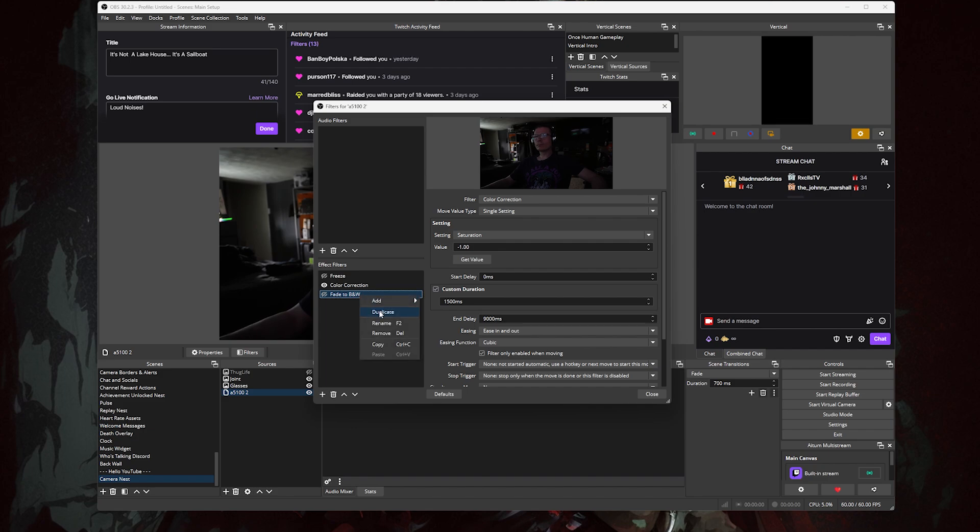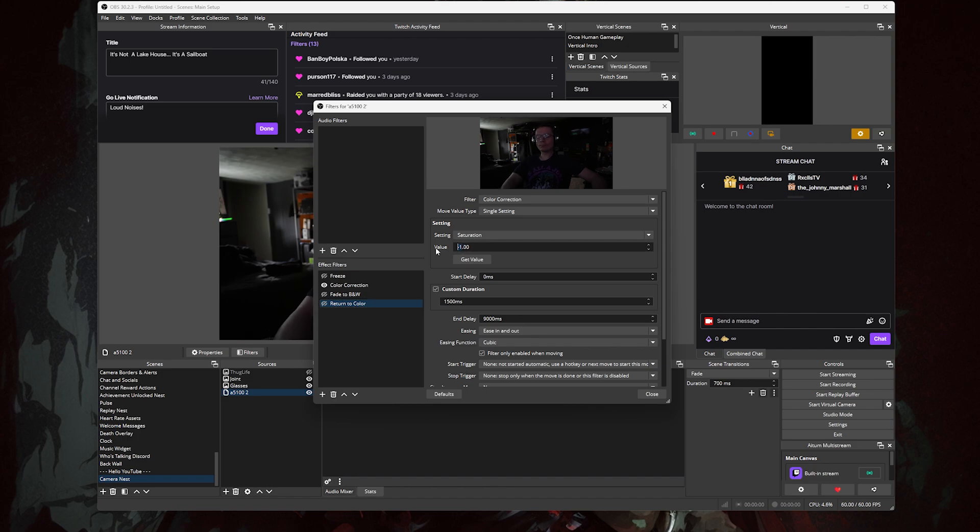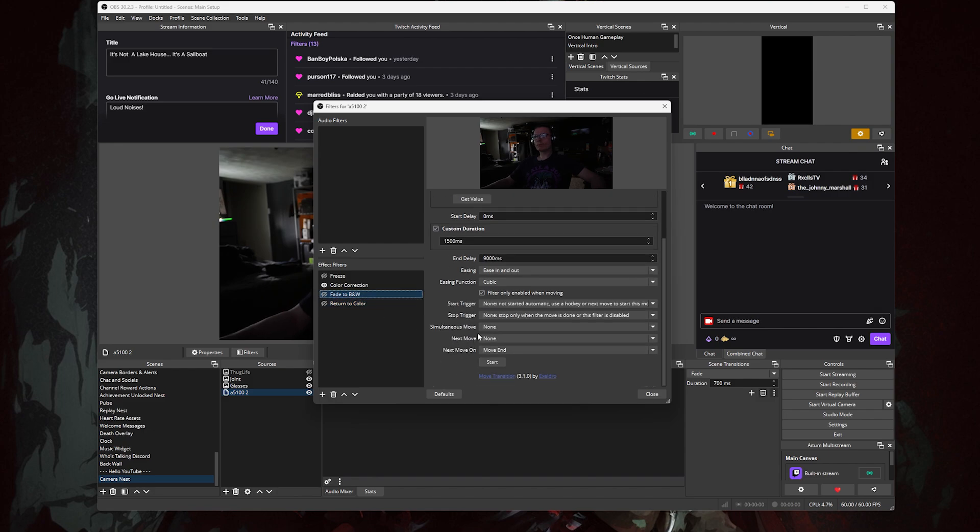Now duplicate this filter and change the name to 'Return to Color'. Change the value in setting to zero and the Custom Duration to 100 milliseconds. Go back to the 'Fade to B and W' filter and scroll down to the bottom where it says Next Move — change that to the Return to Color filter. You can now close this filter box.